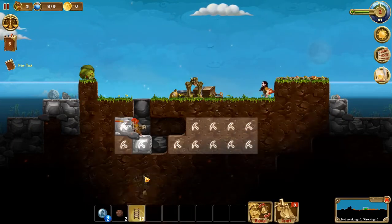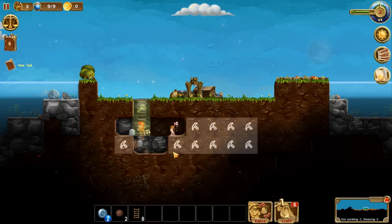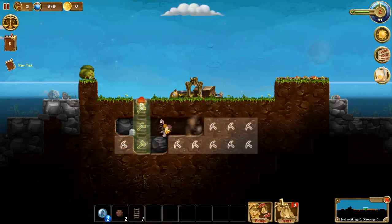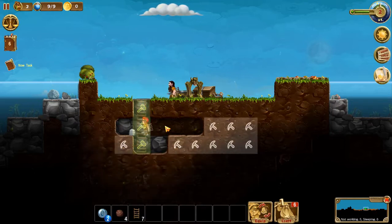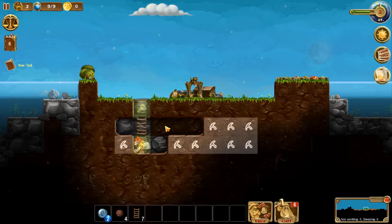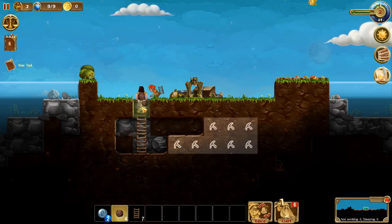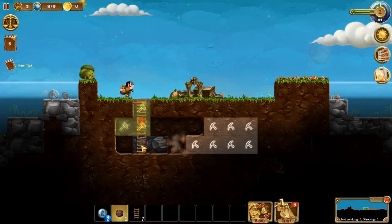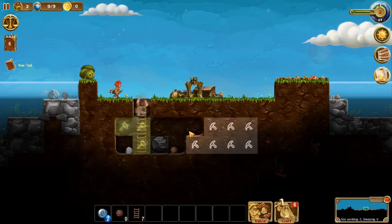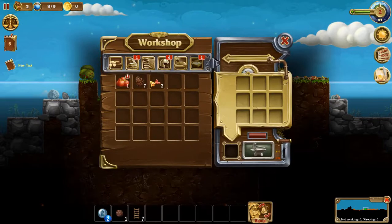There we go, got my ladders. Go up here and place them down. That will help the dwarves be able to get in and out of the hole a little bit easier. Place stone, replace stone, replace stone — this way I got more stone to craft. Apples will be for a crafting recipe later.